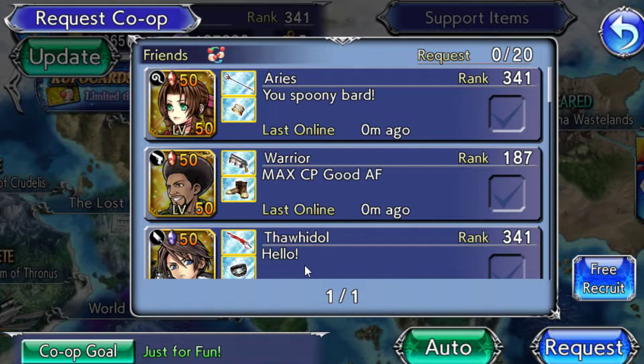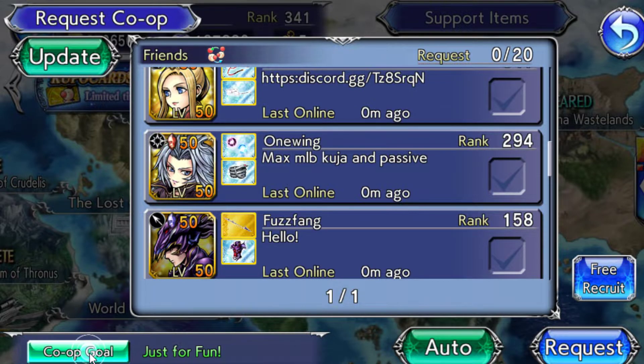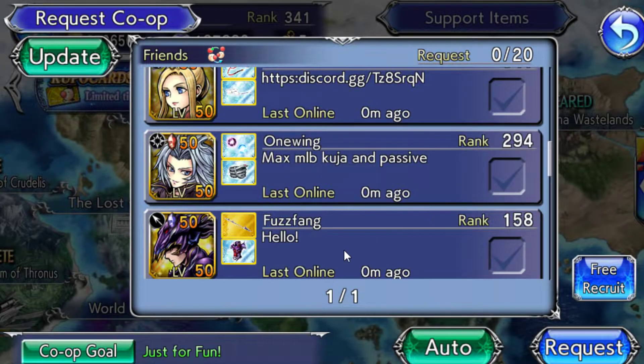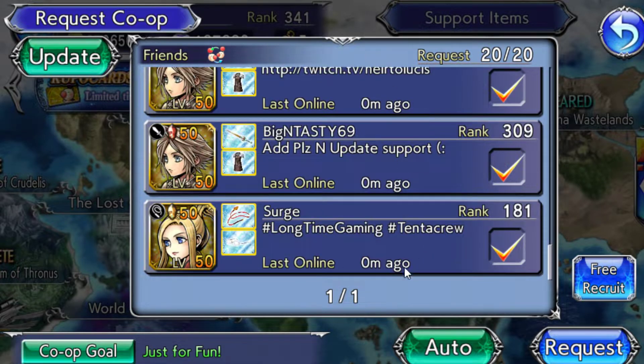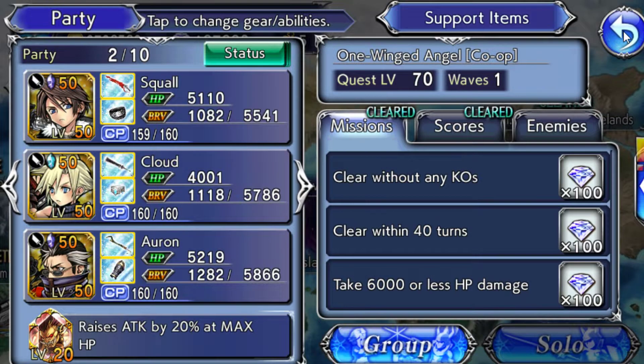The Host button lets you make your own co-op event so nobody can kick you — you're in charge. Click Host to bring up your friends menu, select which friends you want to invite, then click Request or Free Recruit to bring in anyone. You can change the co-op goal to just for fun or Wanted Boosted Characters. You can also click Auto and it will invite everyone on your first page to come help.